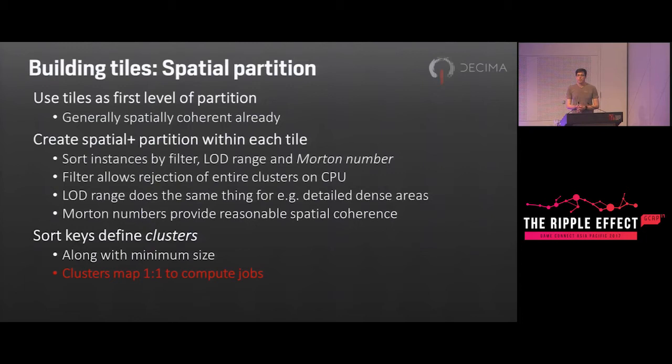We obviously need a spatial partition to break up this data, because while compute is very fast, feeding all the data to it blindly is silly. We have a couple of levels for this. The static tile provides the first level since they're pretty spatially coherent. Within each tile we define a spatial partition that gives us clusters we can cull. We generate a sort key for each query instance using the filter bits, the maximum LOD range for the instance, and the Morton number. The filter allows us to quickly discard clusters that aren't relevant to a query, and the LOD range does a similar thing for really dense areas of high-detail content, because that generally isn't visible from too far away. At a lower level the Morton numbers give a degree of spatial coherence, helping us make clusters that are local. After sorting, we use changes in the sort keys to determine the clusters — with a minimum size of 4K instances to help with load balancing — and each cluster is what could become a compute job.